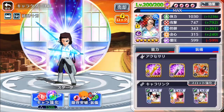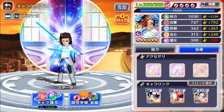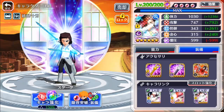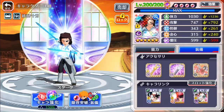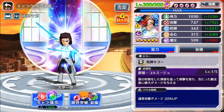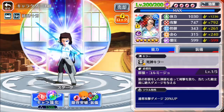Today we're looking at level 200 Coyote Stark remake with his awesome Serial Swords. Level 200 stats: 1030 stamina, 747 attack, 343 defense, 315 focus, and 599 spiritual pressure. His soul trait is normal attack damage, and he is a Soul Reaper killer, doing 20% more damage against Soul Reaper enemies.